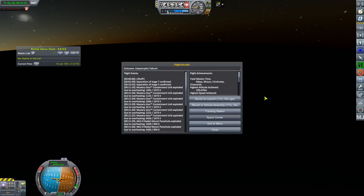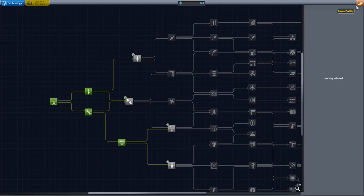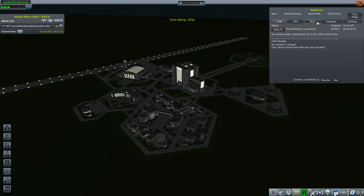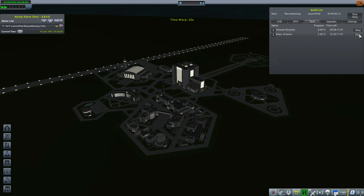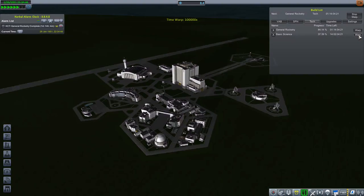Going ahead with whatever science I have left to unlock a couple of nodes, then leaving this episode here. Recovered the debris — only got 8 science, so essentially nothing. Time-warping through reconditioning. General Rocketry and Basic Science completing. It is now February 11th, 1951, and in the first couple months of this space program I think things went rather well. Hope you enjoyed — see you in the next episode.